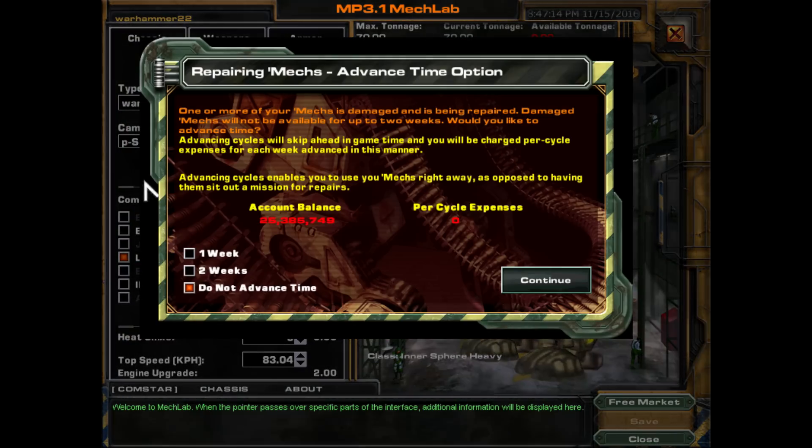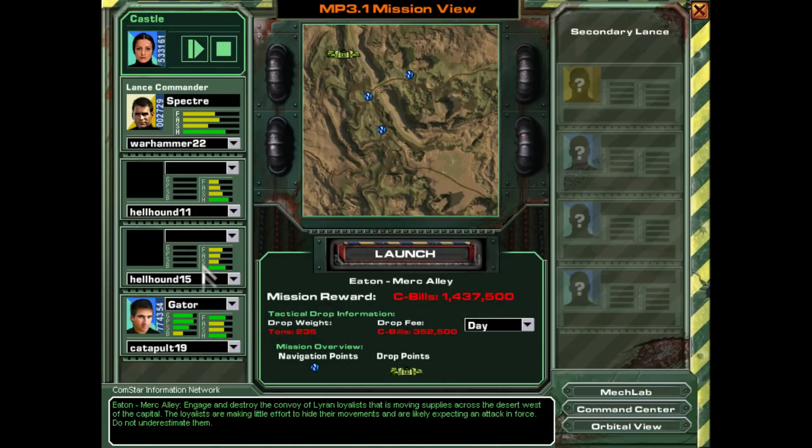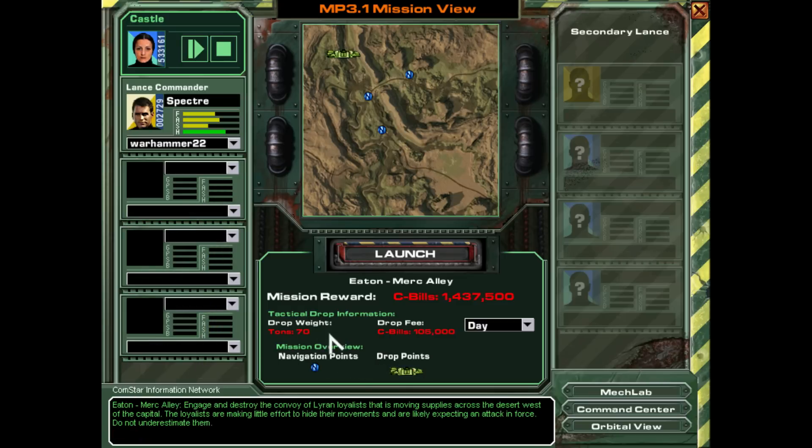We are not going to advance time because we don't need it. We're going to grab our Warhammer and drop everyone else because we don't need them — we're going to do this mission solo. We'll save our drop weight down to just 105,000 C-bills. I have previous experience with this game, so I absolutely know the only thing we're going to run into are tanks and a little bit of aircraft. This Warhammer will be more than enough to do it all by myself.